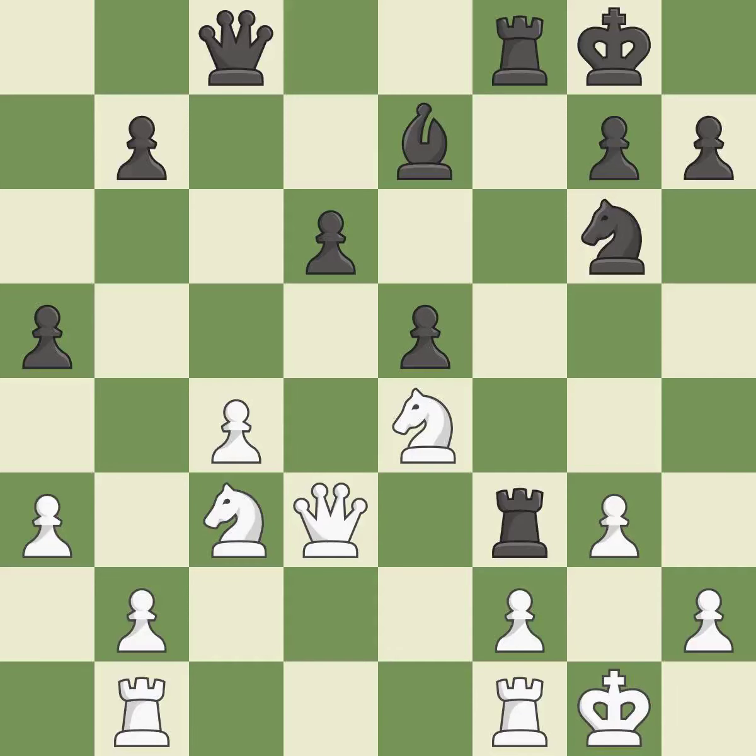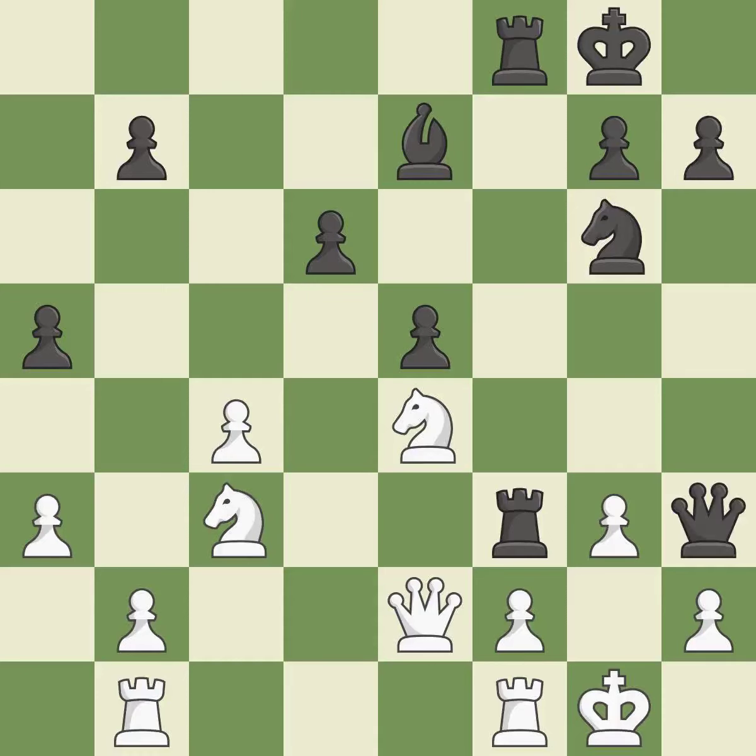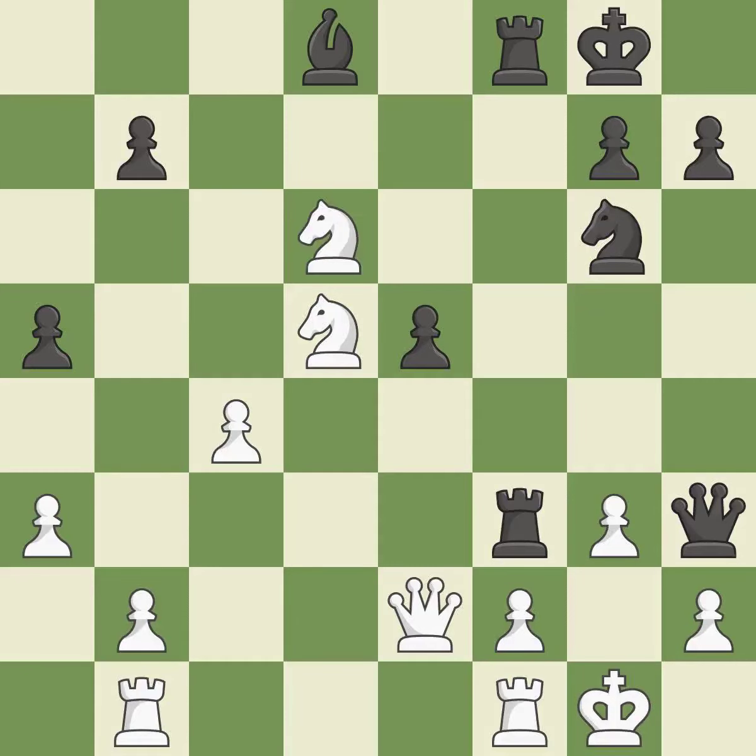This gains time by putting a queen in danger and getting it to flee — it is ideal. This moves the queen to safety — it is best. This takes an outpost, an active square where the knight cannot be kicked out by a pawn. This threatens to win material — it is best. This shifts the bishop to a square with more activity, giving it greater scope — that's good. White still has the upper hand, but they are no longer in a position to win — it is incorrect.